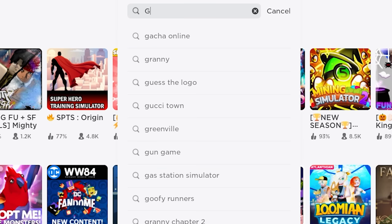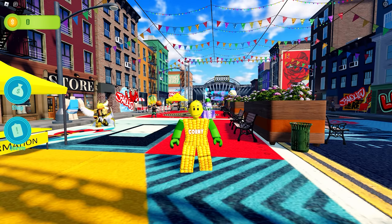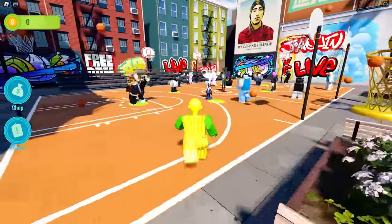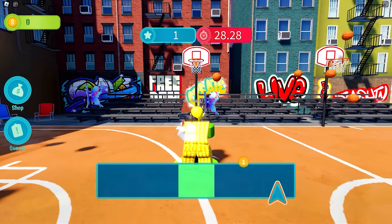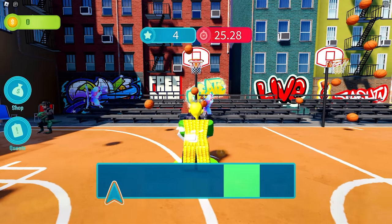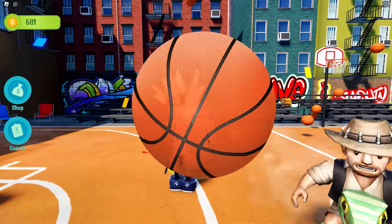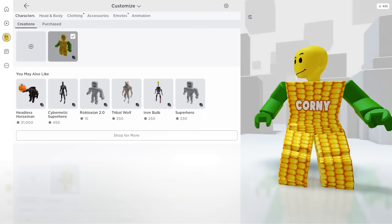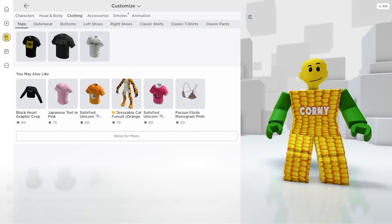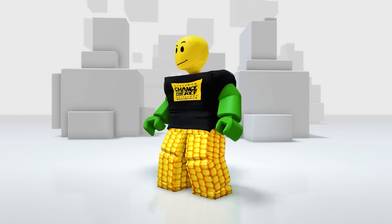For our next item, join the game called Guacathon by CTR Development. Let's go to the basketball court. To get the free 3D shirt, you need to earn 450 tokens. You'll get tokens by playing the shooting game — just click when the pointer aligns with the green bar. The more precisely you click the green bar, the more tokens you'll get. Keep playing until you have enough tokens. We finally reached it and got the badge! In your clothing then Tops — yeah, I like this shirt.